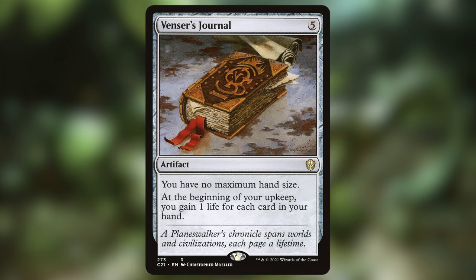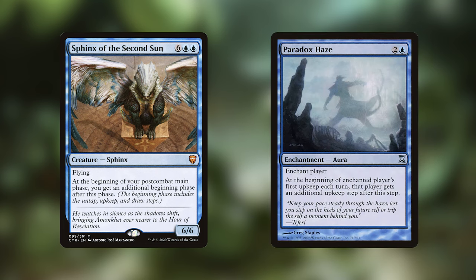The other journal we have is Venter's Journal, which isn't as good as Tamiyo's, but it does grant you unlimited hand size — which is going to be important — and it's going to give you an insane amount of life gain every upkeep if you have a large hand. Lastly, Sphinx of the Second Sun and Paradox Haze are here to give us more upkeeps. Paradox Haze will give us one extra, while the Sphinx will give us a whole extra beginning phase in our post-combat phase, which will untap the Doctor again and double our upkeep triggers again. That's amazingly powerful if we can get it out.